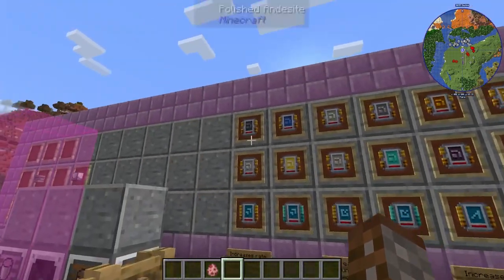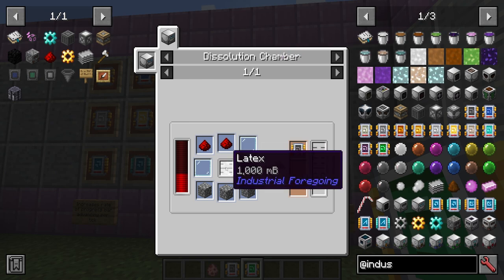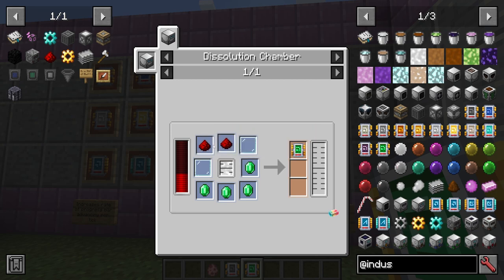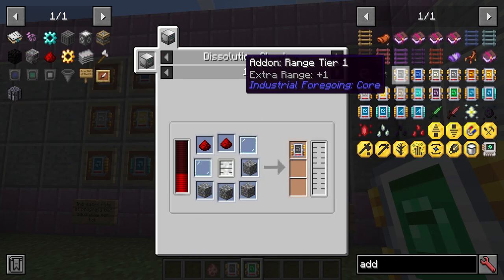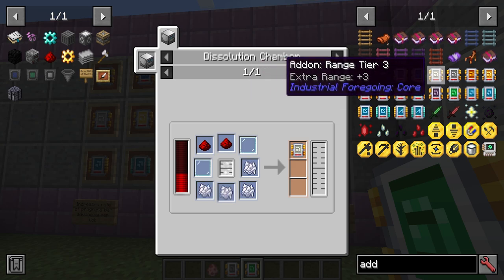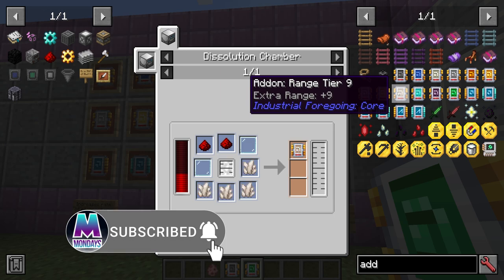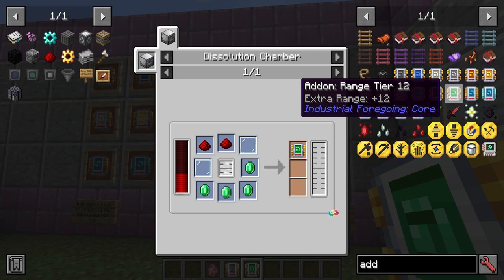Today we're also going to go over the add-ons. The add-ons are very easy to make, ranging from tier 1 to tier 12 for range. These are all made in the Dissolution Chamber and all require latex. The only change is replacing the cobblestone with something different — the glass and redstone stay the same. To go from tier 1 to 12, all you need is cobblestone, lapis, bone meal, iron nuggets, copper, gold nuggets, iron ingots, gold ingots, quartz, diamonds, chorus fruit, and then emeralds for range 12.